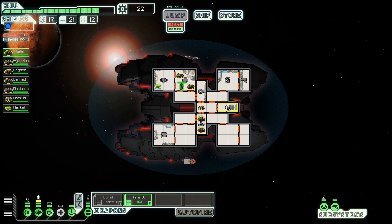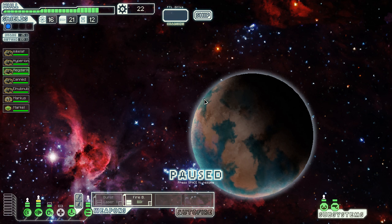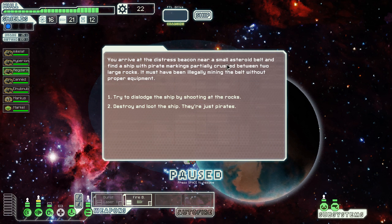Hey guys, welcome back to another episode of FDL. Time to get my ass on driving, get everybody onto their things. So now we are officially aborting rock ship, which is the best kind of rock ship. Let's start it off today by going to a distress beacon and checking out what's over there.